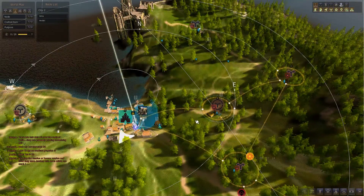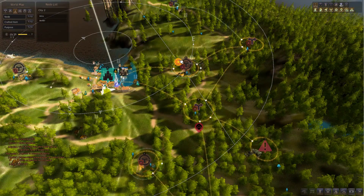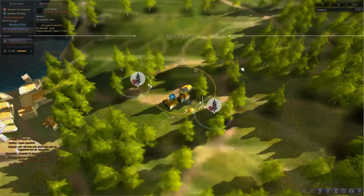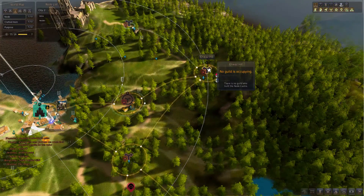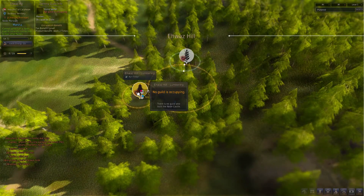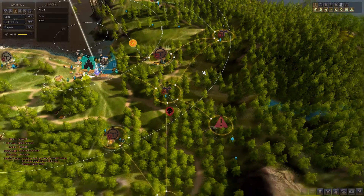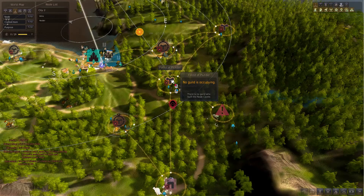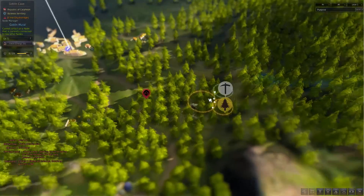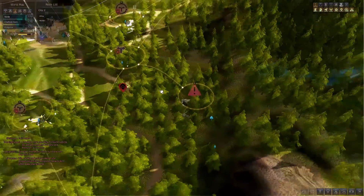Moving across to Velia, there are a couple of nodes really close to the town itself which only require three contribution points each. The first node requires you to connect to Finto Farm, and from here you can connect to Elwaz Hill where there will be an ash timber node. Connecting from here and from Velia itself — so it doesn't really matter which you unlock first — is the Forest of Plunder, which you can then link to the Goblin Caverns, and the Goblin Caverns is where the next ash timber node is.